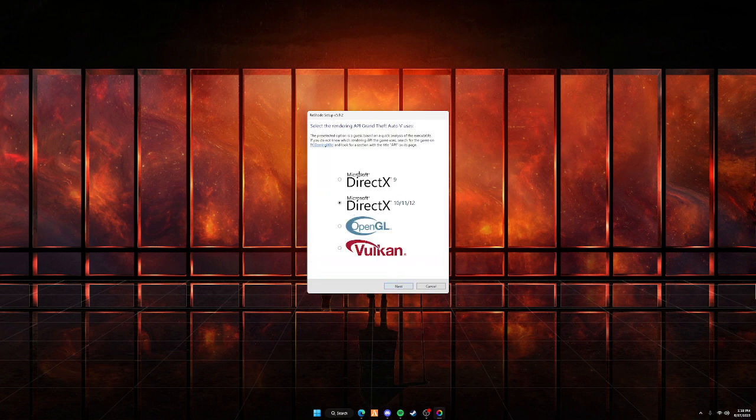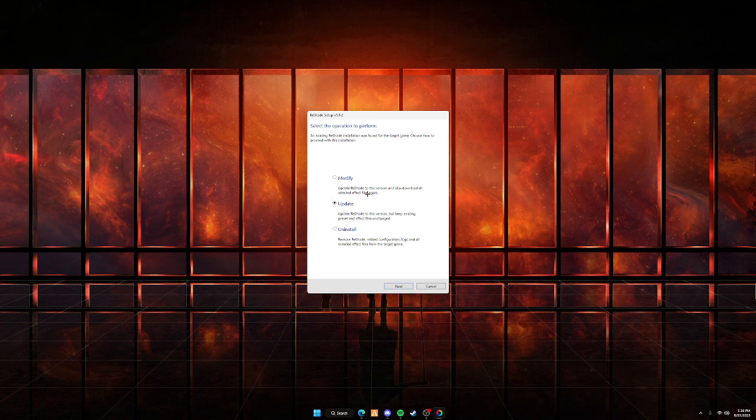Now you're going to choose the DirectX version that you have. I have DirectX 11, so I'm going to choose this option — it covers DirectX 10, 11, and 12. If you have one of the other options, you can choose those as well. Press Next. Since I already have Reshade in my game, it gave me a Modify or Update option. If you do not have this option, don't worry — just press Modify and Next.